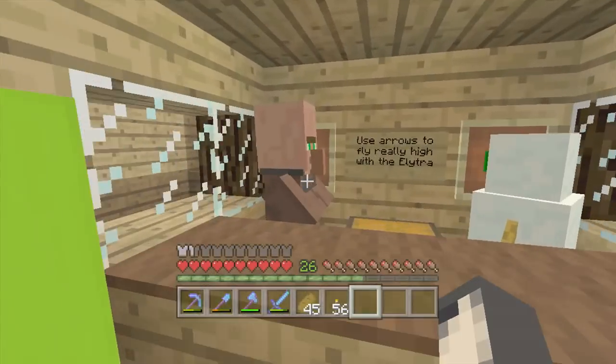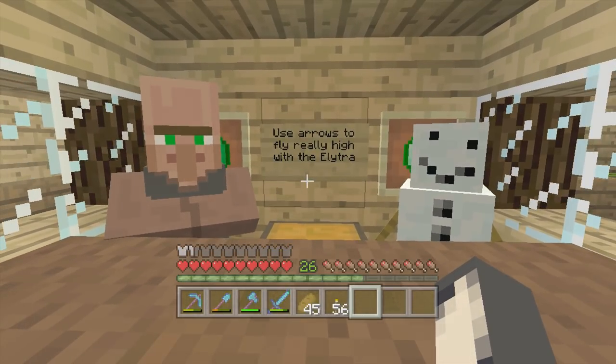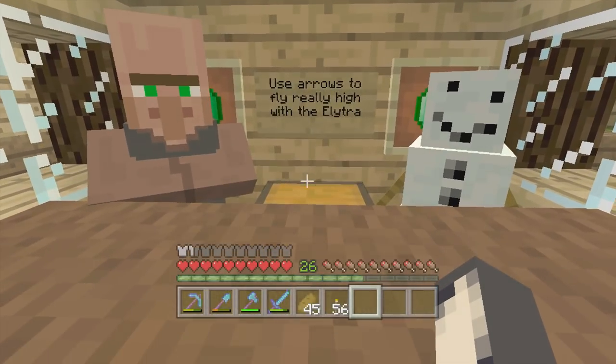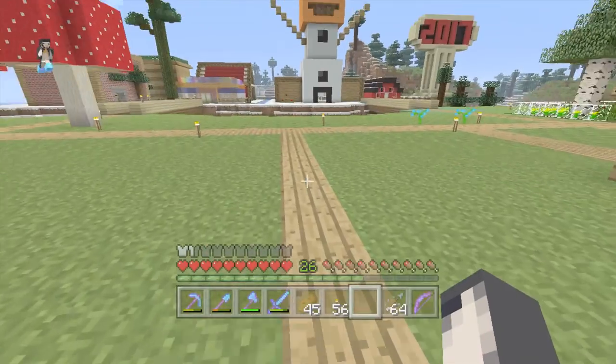Good morning Fred. Good morning Sean. They both came around at the same time. So today's challenge is: use arrows to fly really high with the elytra. I do know how to do this. He's given me a bow with Punch 2 on it and then arrows of swiftness. Arrows of swiftness definitely help with elytra.